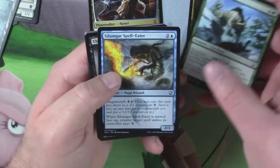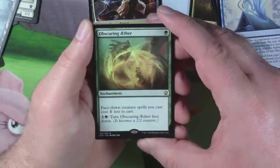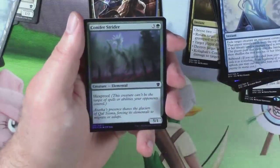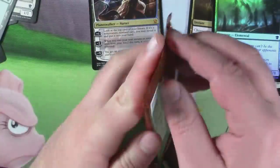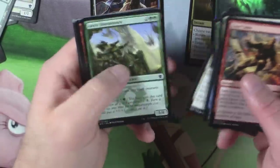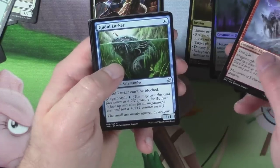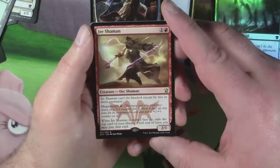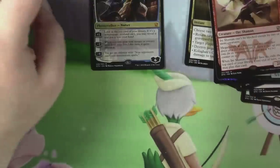Going to speed it up a bit. Lurking Aranx, Sylumgar Speleater, Ultimate Price, Obscuring Aether — face-down creature spells you cast cost one less; one and a green, tap it, becomes a two-two. And a foil Conifer Strider — five-one with Hexproof. Two more packs on this side. Battle Mastery, Stormcrag Elemental, Gadool Lurker, and an Iyer Shaman — can only be blocked by two or more creatures, Megamorph; when turned face-up, exile the top card of your library until end of turn, you may play that card. Pretty good, I think.